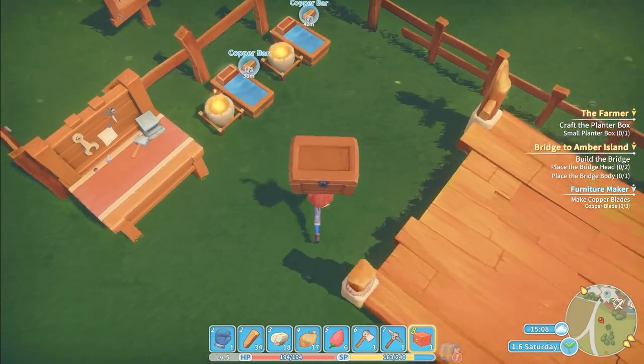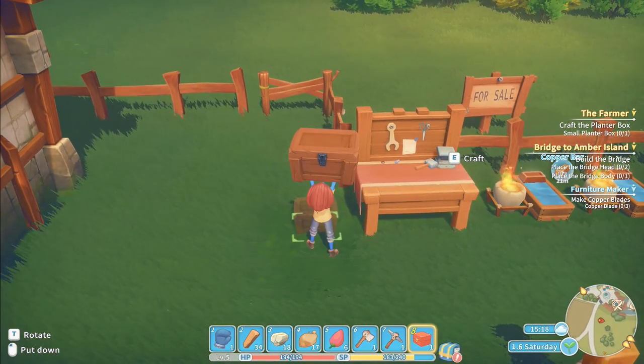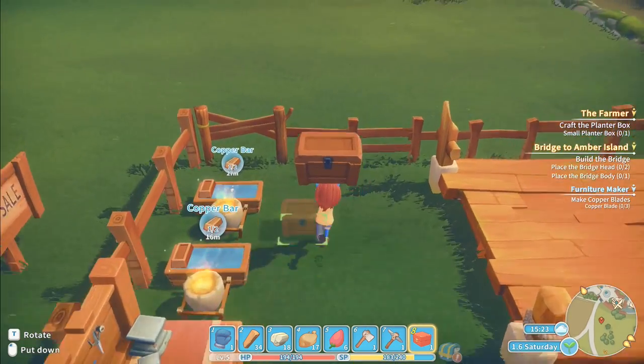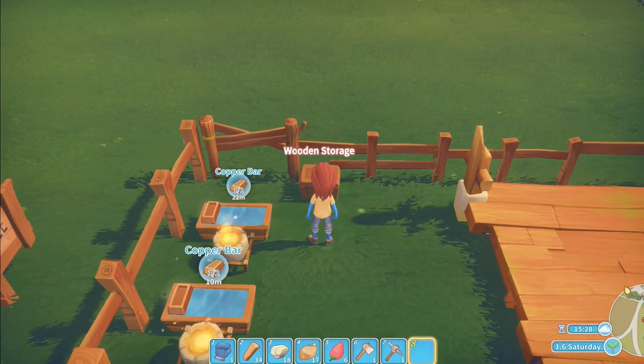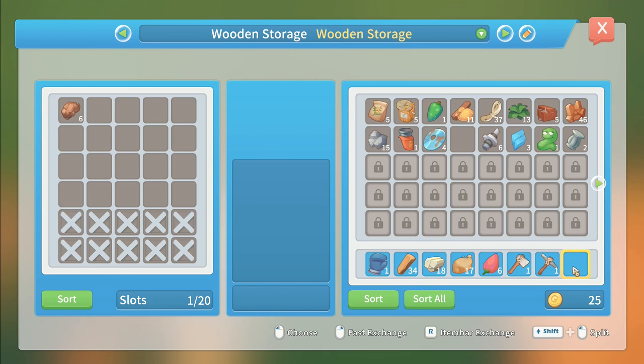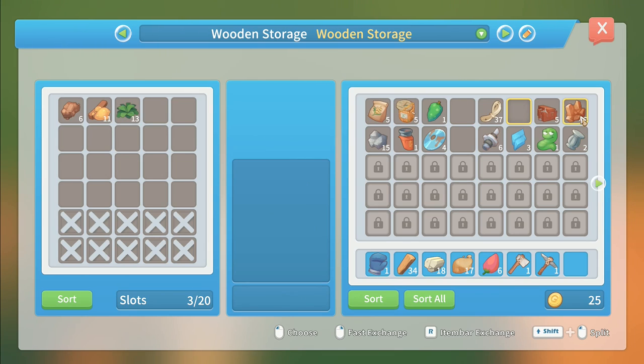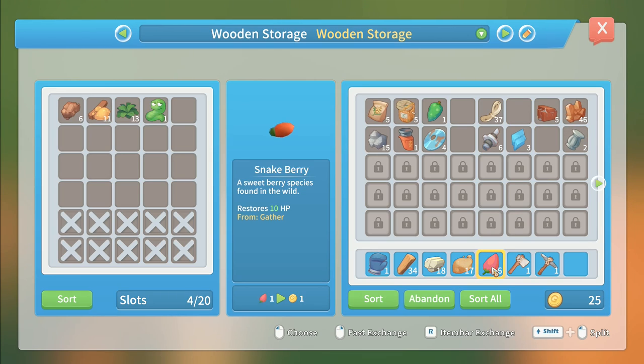Where are we going to place the wooden storage? I can't place it too close to that one, but I can put it over here in that corner. Let me open it up and put all of that in - confirm. Right, let's sort through this: tin ore, sap, bindings, herbs for medicines - a load of those. I've got a worm, two stools. These found in the wild restore 10 hit points - maybe I'll keep them.